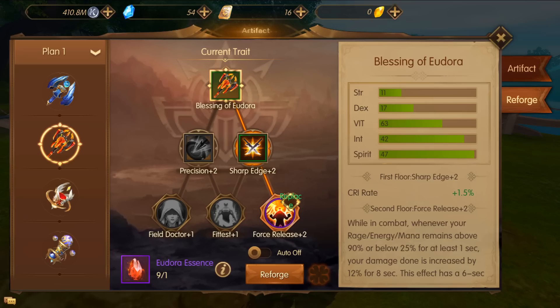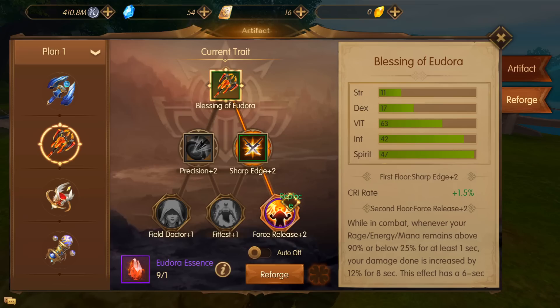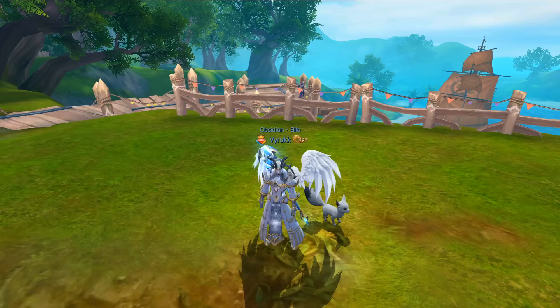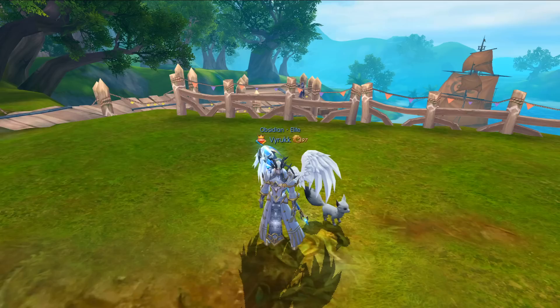You'll also notice it says 'force release' and 'replace' — they made a change to force release. Careful aim is now a very good talent trait to pick for marksmen specifically. For frost whisper it's still best to stay on force release, but certain classes would now opt into careful aim. What they've done is if you have force release but want to switch to careful aim, all you have to do is click replace and it will swap it to careful aim for free, so you don't have to reforge all your artifacts.